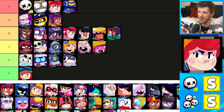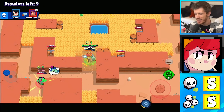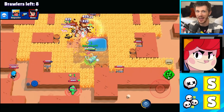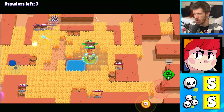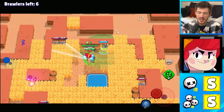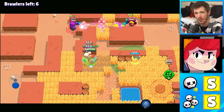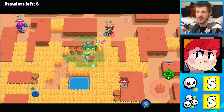Pam is in the S tier for Solo Showdown and for Duo Showdown, along with Poco. She honestly has everything you need in Showdown. Her attack damage allows her to shred through boxes and open them up quickly. Her health keeps her alive. Her super keeps her alive. Her Scrap Sucker gadget just prevents enemies from surprising her — it's one of the best gadgets in the game for a close range 1v1 fight. She is amazing. S tier for both of these just makes sense for her.